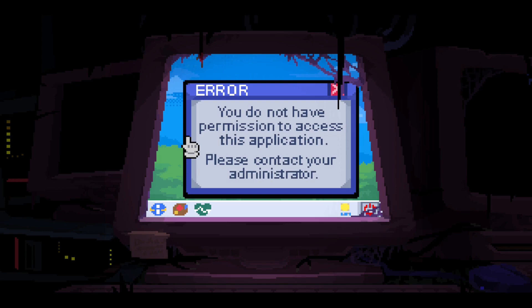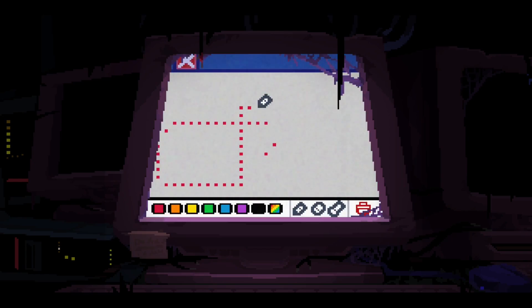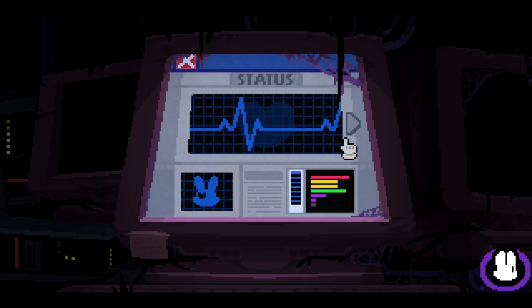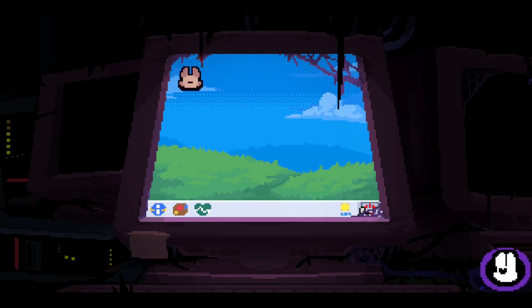You do not have access or permission to access this application, please contact your administrator. Okay, you got Paint? What am I doing? Can I get out of this? I can't click it. Let's just turn it off.